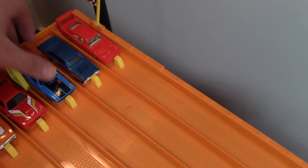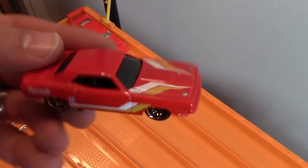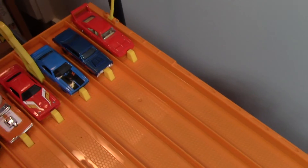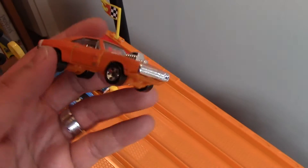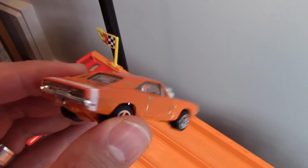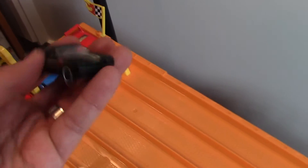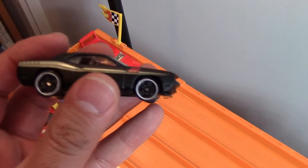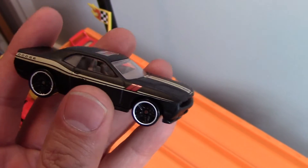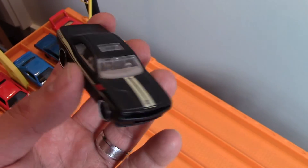And we've got the Plymouth AAR Cuda — very cool. And then this is the Dodge Charger with that big maybe Hemi engine. Cool graphics. And we've got the Dodge Challenger SRT8 — look at those white wall wheels, with that flat black color. Very cool.